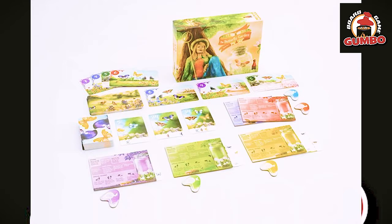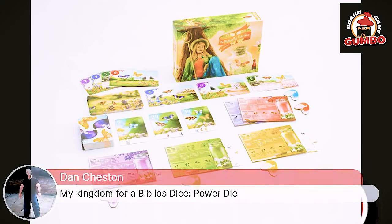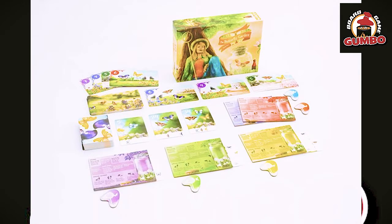Butterfly Garden is a second edition — I made a first edition a number of years ago. It's a very light and breezy set collection game with simultaneous decision-making, where everybody plays a card for turn order. The cards have an initiative number and a variety of butterflies on them. Kind of Splendor-esque — you collect a set of things to earn the tarot-sized cards displayed at the top.